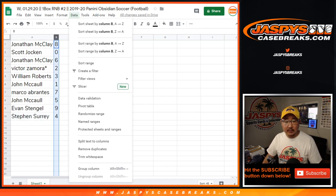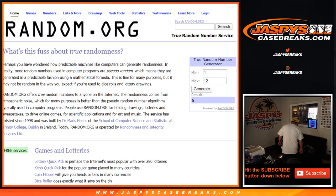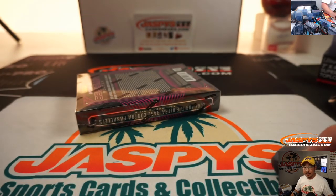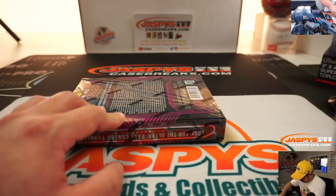All right, let's order these numerically. Now let's generate a number to see which box we're going to do — we're going to do box nine, we haven't done that one yet. Box nine. Does not look like there's going to be any trades of numbers, which is pretty common. So TWC — trade window closed. Let's rip.